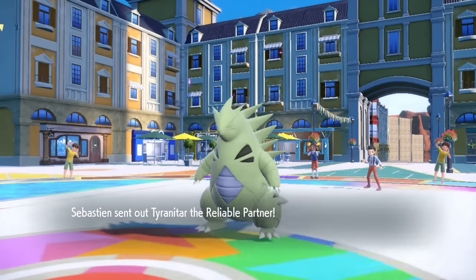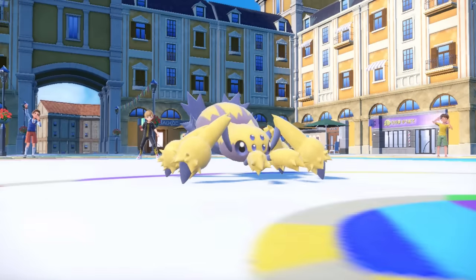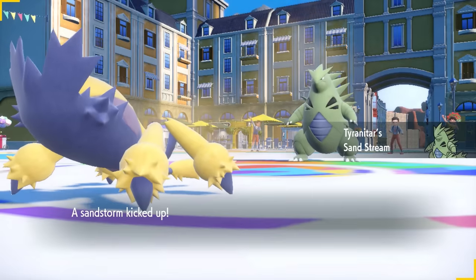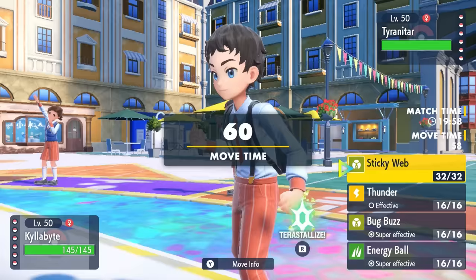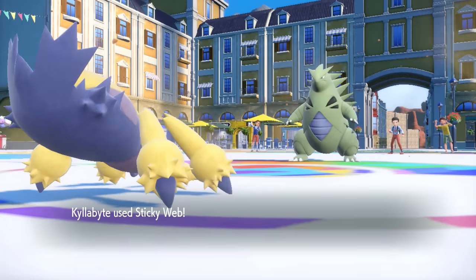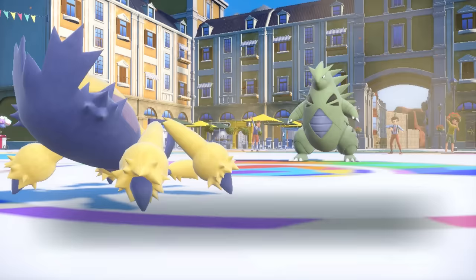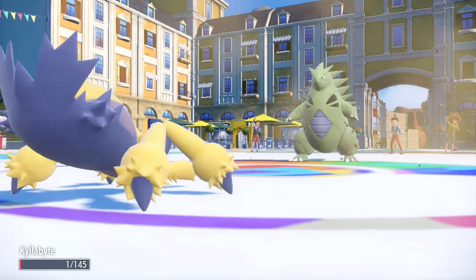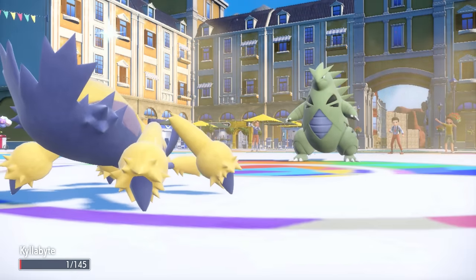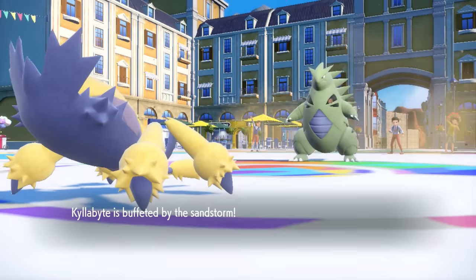Alright, my opponent leads off with Tyranitar as I have Galvantula, who's here to lay down some Sticky Web. The Tyranitar with Sand Stream is actually kind of bad for me because while I'm able to outspeed and set up Sticky Web, they go for Rock Slide instead of Stealth Rock. That lets me live with the Focus Sash, but then I just get sand in my eyes and die.